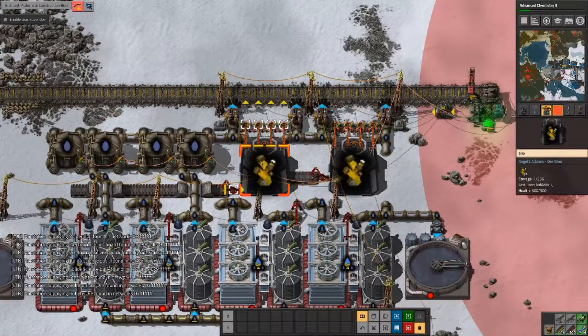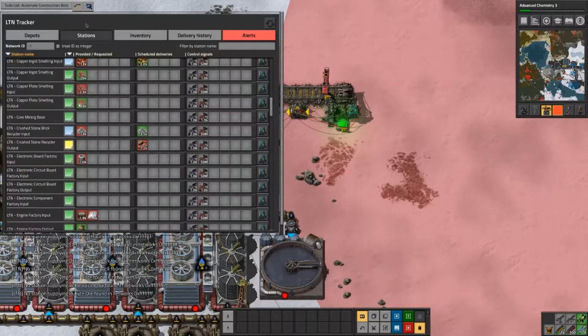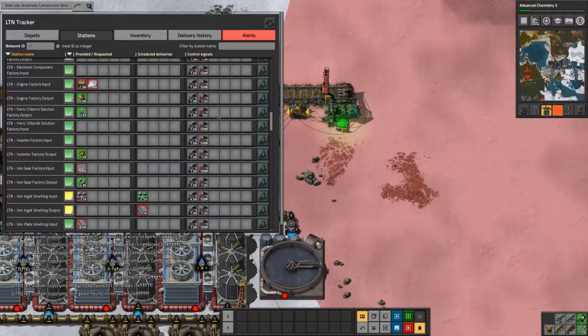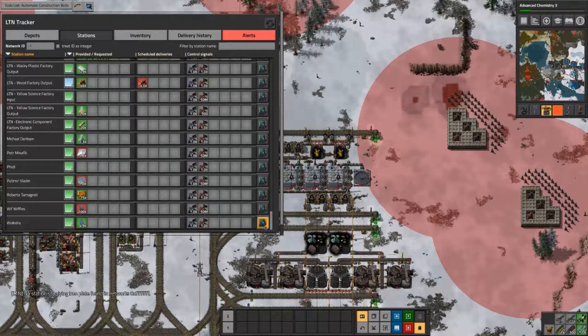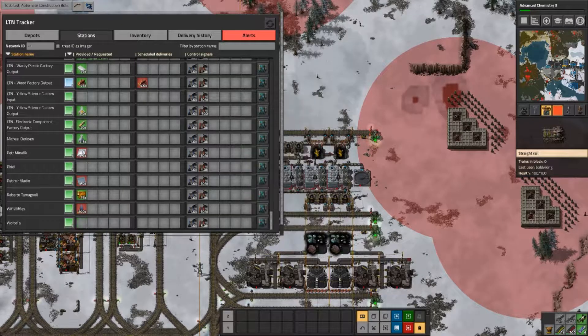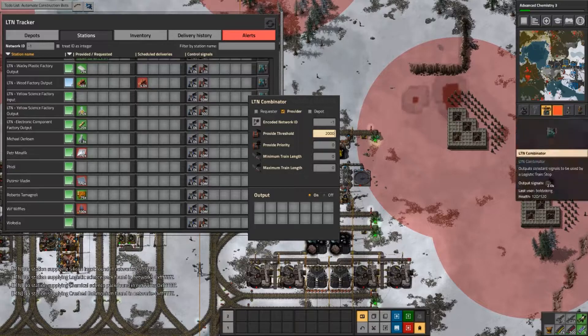Now you should be making sulfur. Yes. And you're also providing a bit of purified water. Does this station have a name yet? No. So it's the bottom one. Units of 5,000? No, actually units of... I don't want to go. Units of 2,000. I think one thousand is fine.